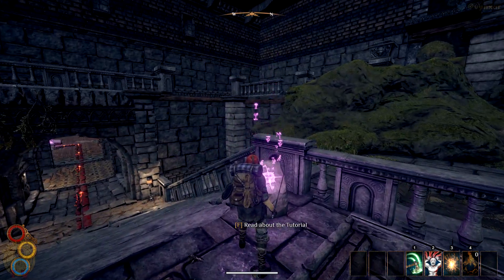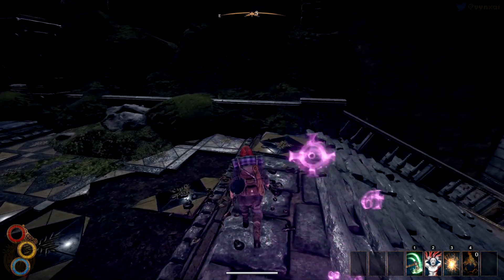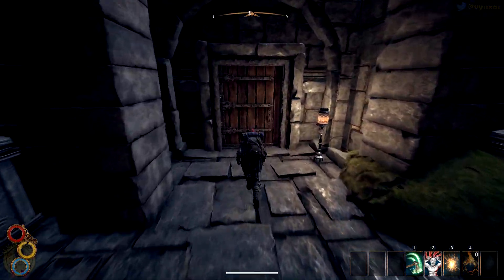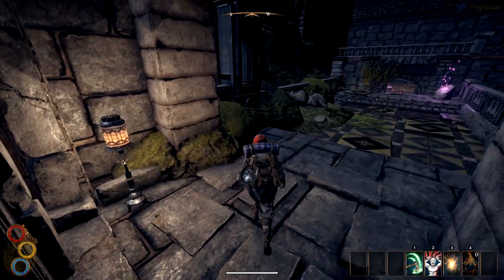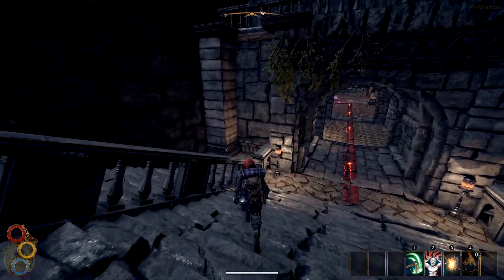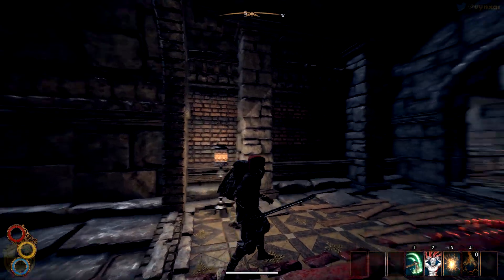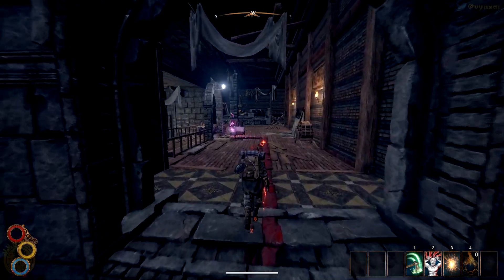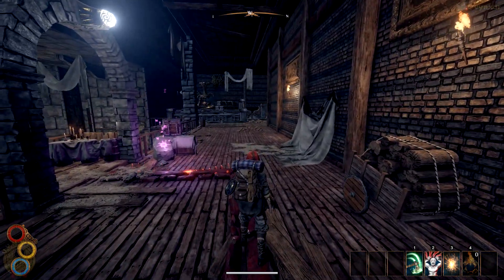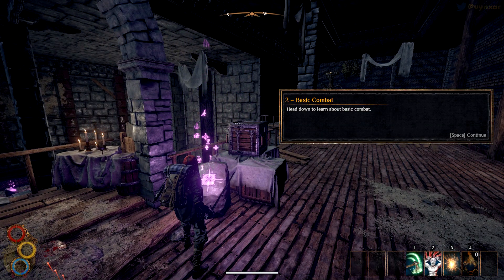Welcome to Hatwaard's tutorial. Follow the red line to learn about the game mechanics, and you can bypass parts of the trial by not following the red line. We'll try to follow. There are a few more things here to learn probably. 'Head down to learn about basic combat.' Will do.